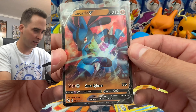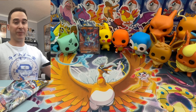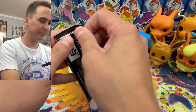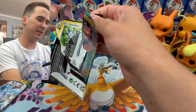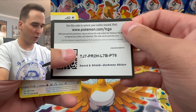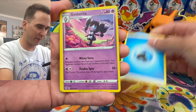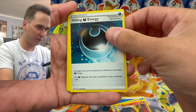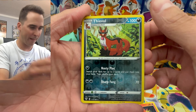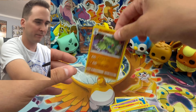Let's do Darkness Ablaze — let's see if we can get a Charizard. We got a water type energy, Fletchinder, another Hidden Darkness energy, Rookidee, Tauros, Snubbull, Marill. The holo looks like a regular holo but it's Tyranitar — that's pretty cool art, we'll count it. It's not anything super crazy but it's better than a regular rare.